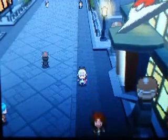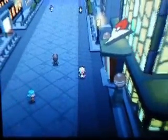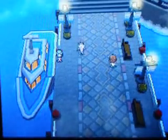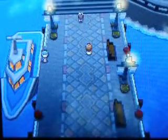Then the gym leader comes out. Team Plasma stole your friend Bianca's Pokemon — I think it's basically her Munna. So you have to go to the dock to meet the gym leader Iris and your best friend. My arms are so numb.